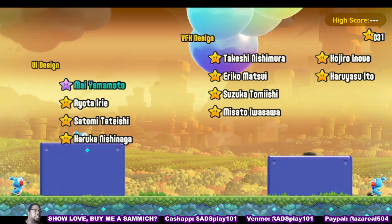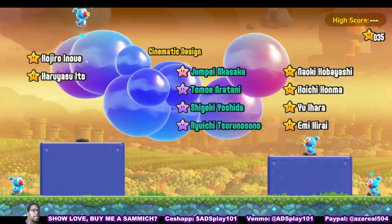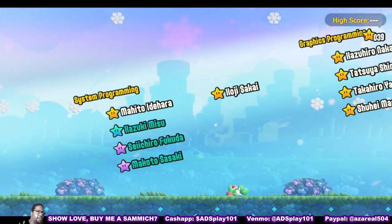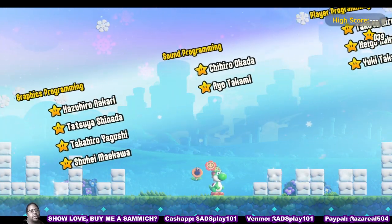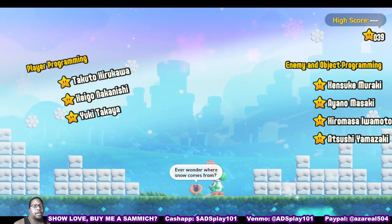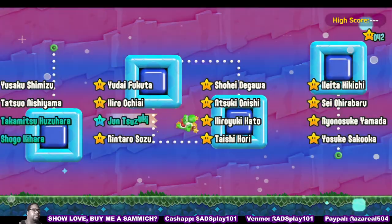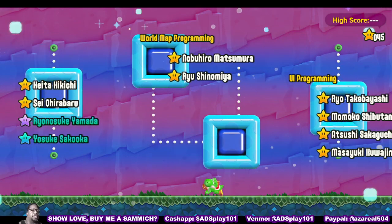The game allows you to play with pretty much anybody from Mario history. There's Nabbit, every Yoshi — red, green, yellow, blue — all the Toads, even Toadette. They've got Daisy, Peach, Mario, and Luigi. You can play with any of them at any given time in between stages.